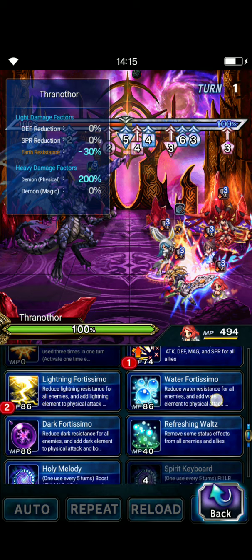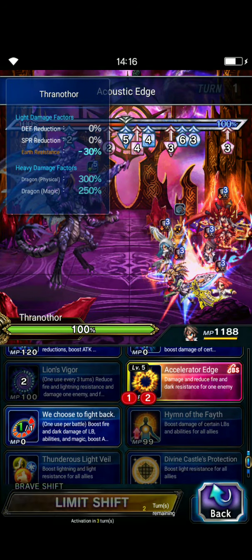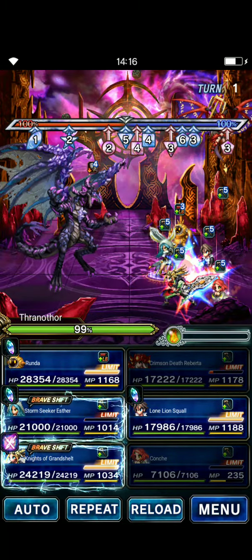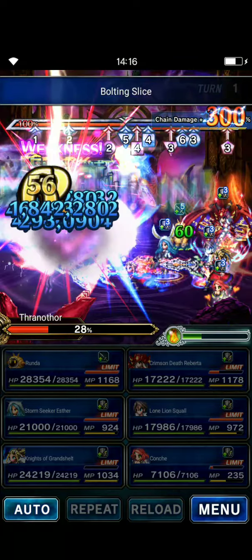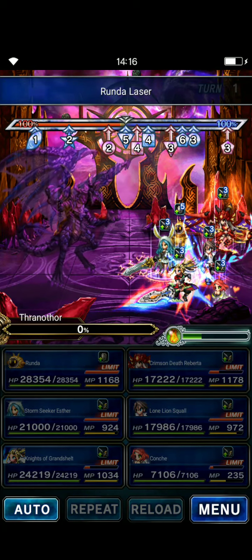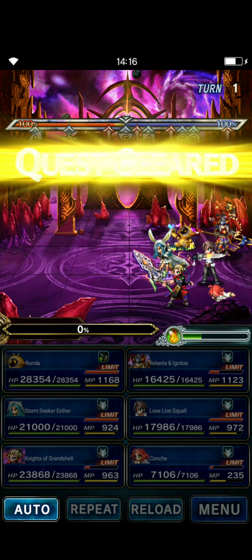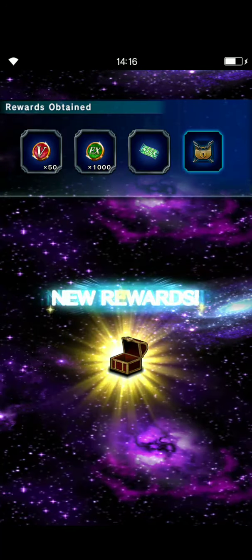Conche with acoustic edge, lightning partissimo, holly melody — make sure it's shifted. Squall here. Roberta — you can actually do LB LB with Conche. Wait for it, one and two. Yeah it did! I forgot to show the damage details, but it was Esther and KOG that did the damage.